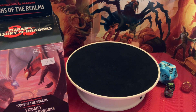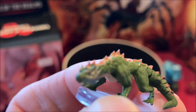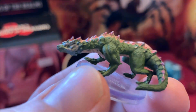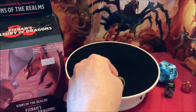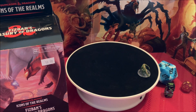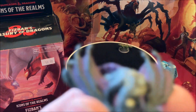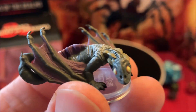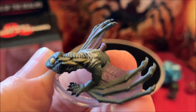Okay, first up we have a Green Guard Drake. That's a cool little guy. And the second we have is a Deep Dragon Wyrmling. These two I'm not sure if I have those yet — the Drake and the Wyrmling. But they are cool minis.